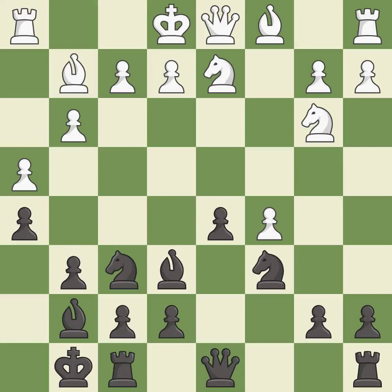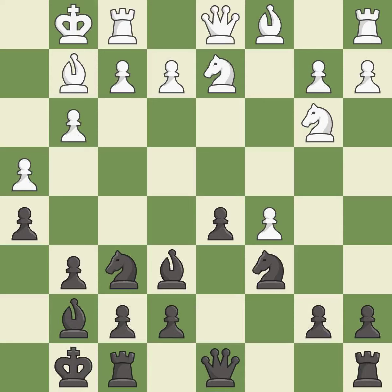Castling kingside tends to be safer because the king is further from the center. Castling develops a rook while also moving the king to safety. Castling to the same side of the board as the opponent tends to lead to less sharp positions as compared with opposite-side castling — it is good.